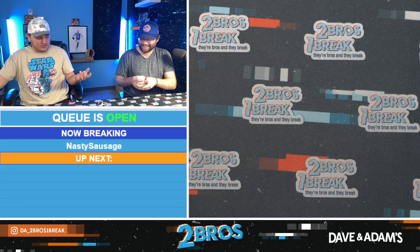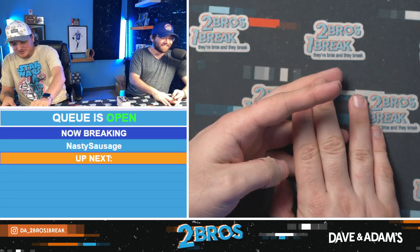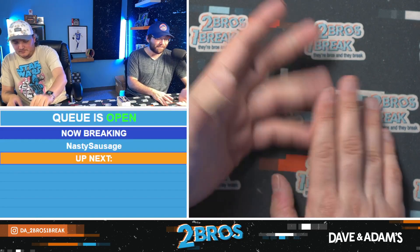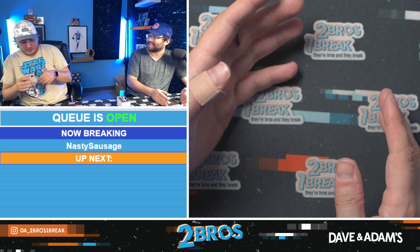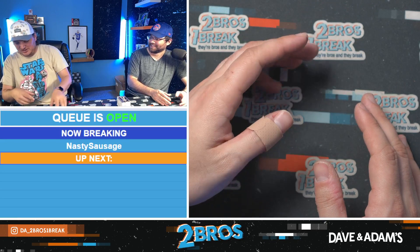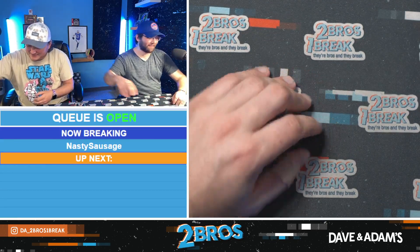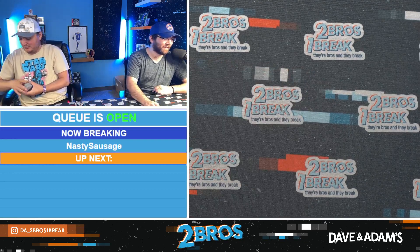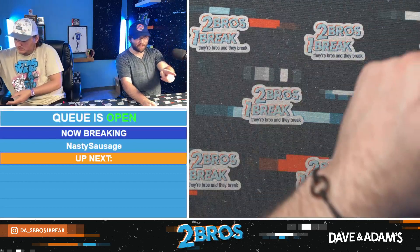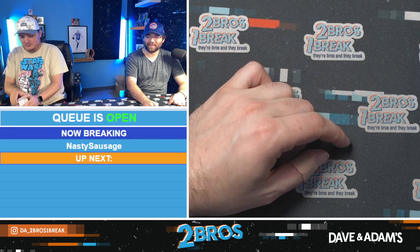Plus you got the two Strouds, two Wembys, Yamamoto to 25 — you had probably the best break you could have asked for. Yamamoto out of 25 is crazy insane. That was some next-level breaking right there. Thank you for the order, Nasty Sausage — bet you're happy you ran that back. Appreciate you.